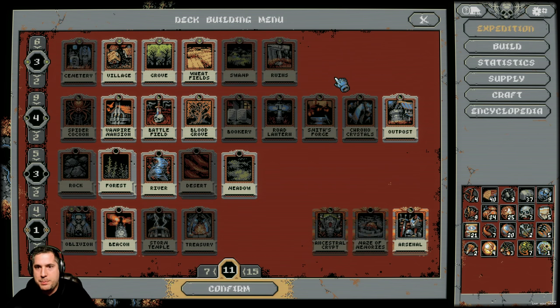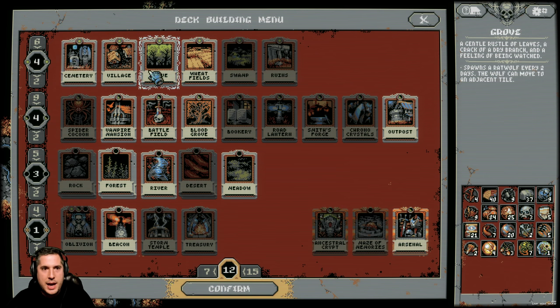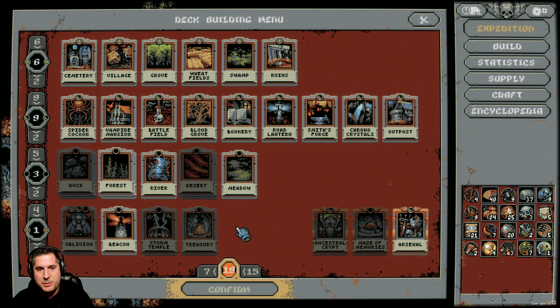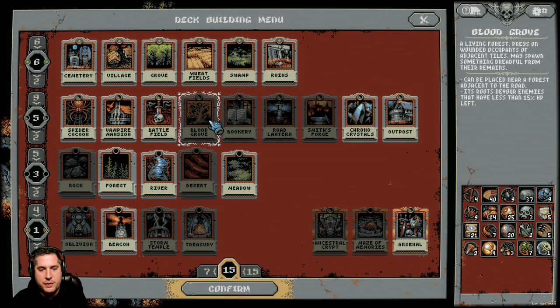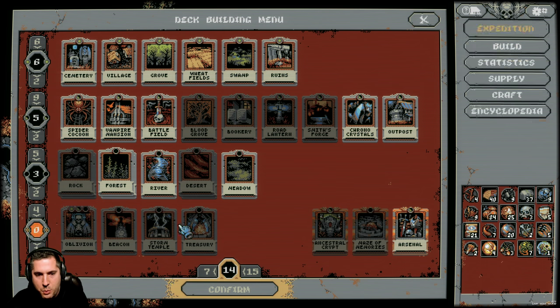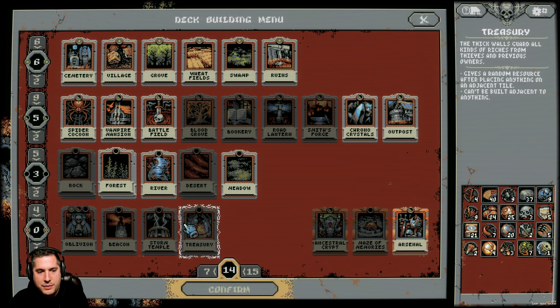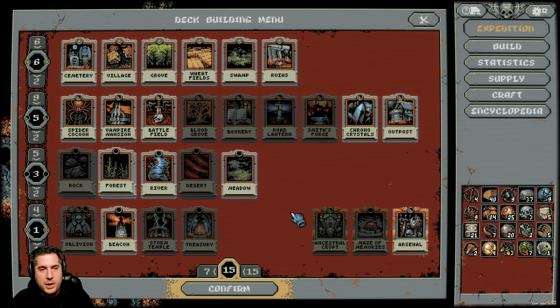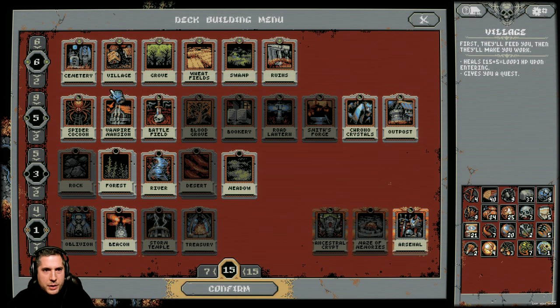With regards to the actual deck building, you have a ton of different options. You can build as many cards as you want — actually, you can't. It has to be less than 15 cards; 16 is too many. Each card has certain requirements as well. Oblivion is extremely useful if you're starting the game because it allows you to erase tiles, which will weaken the lich in the first run. You fully customize your deck, and some classes really require certain abilities more than others.